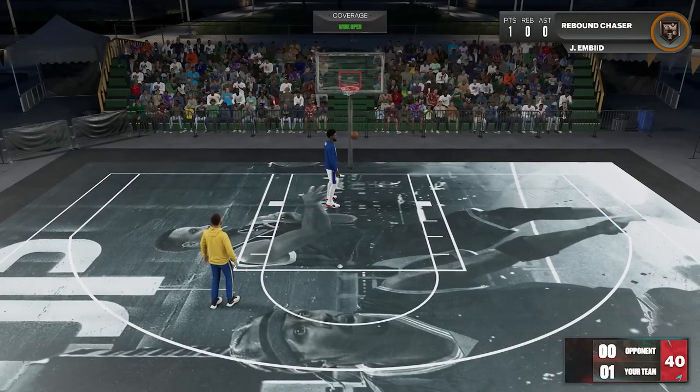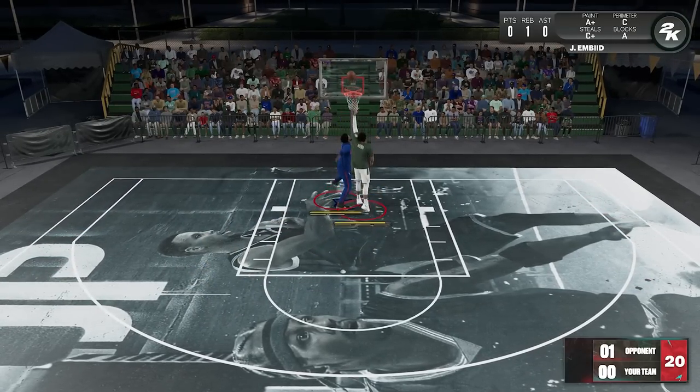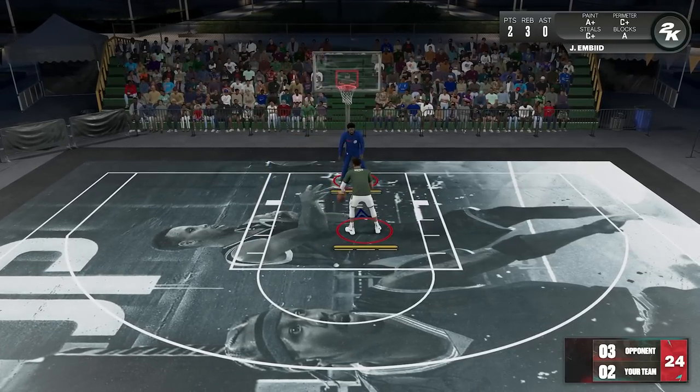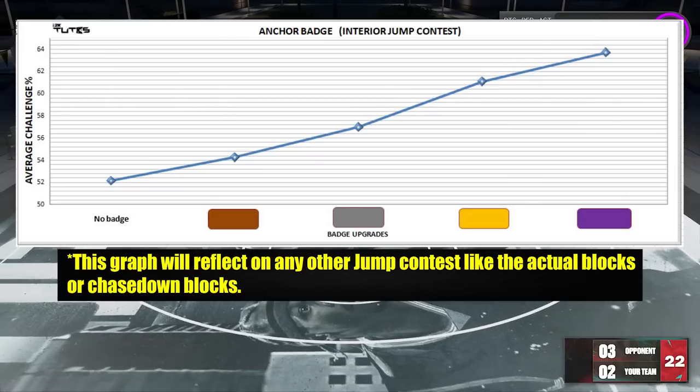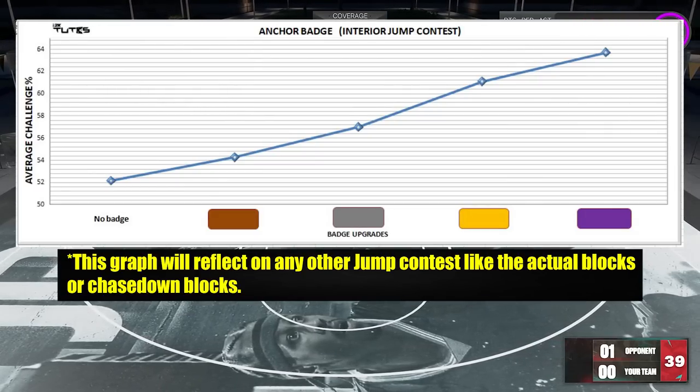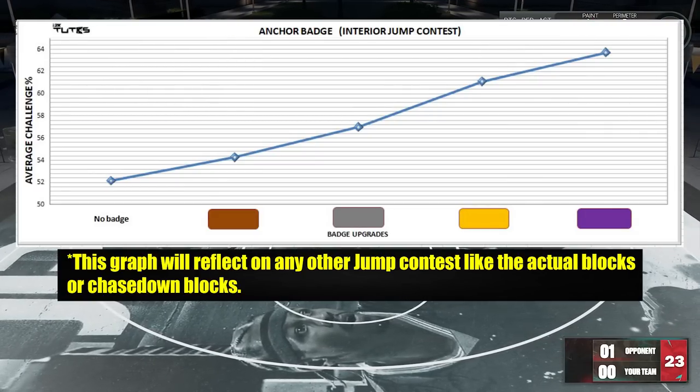For the first test, we'll do interior jump contest. We did this sequence in lots of repetitions on every badge upgrade and got the average coverage. For the results, you can see the boost is linear — meaning even up to hall of fame, you will still get a good boost. There's no saturation point or sweet spot.